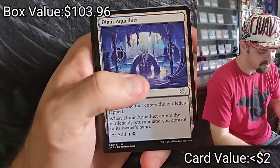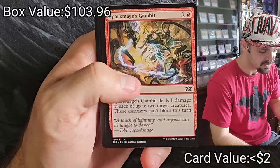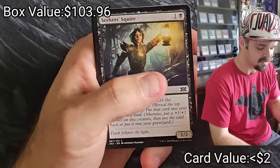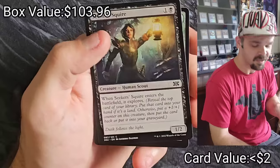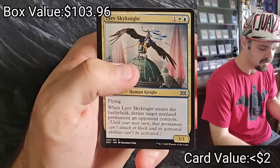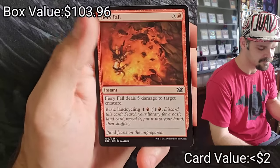Scale Blessing, Sprouting Thrynax, Dimir Aqueduct, Spark Mage's Gambit, Liliana's Elite, Seeker of the Way, Deranged Assistant, Seeker Squire — hey, I got a Squire — Might of Old Krosa, Liave Sky Knight, Fiery Fall.